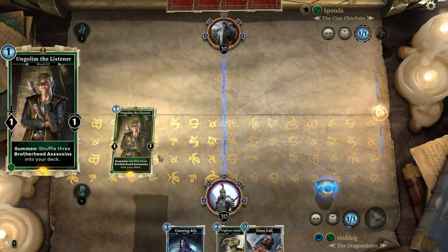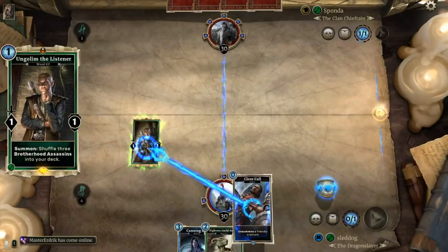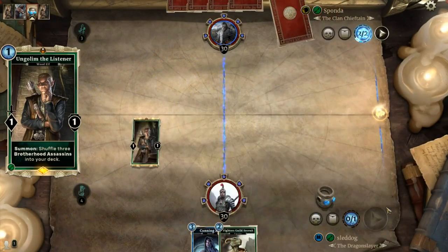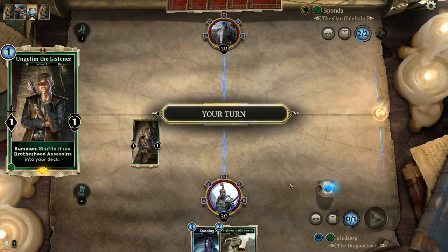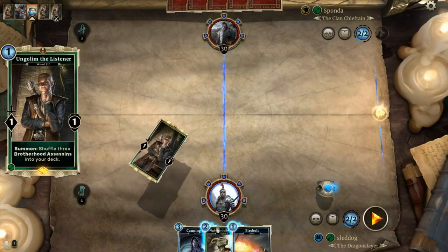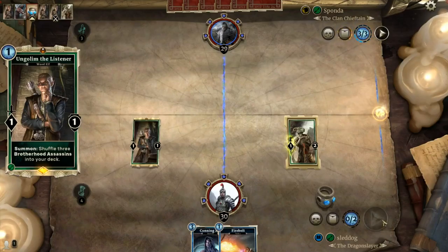Number 2 is no surprise: Ungolum the Listener — for the Black Hand! He's the card you never seem to draw, but your opponent somehow always gets him on turn 1. He's a 1-1 for 1 that shuffles 3 Dark Brotherhood Assassins into your deck. Those Assassins are 3-3 with lethal, and for one cost only, they draw a card on Summon! There is just no explaining how truly powerful that combination can be. It is one of the best turn 1 drops in the game, and when you combine it with a troll deck of close calls, you suddenly have up to 12 Dark Brotherhood Assassins in your deck.